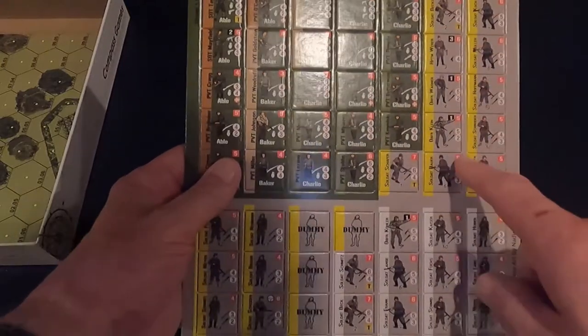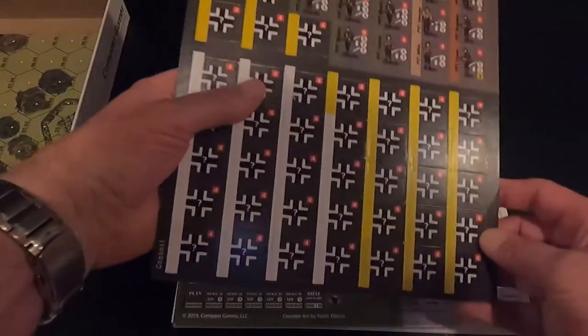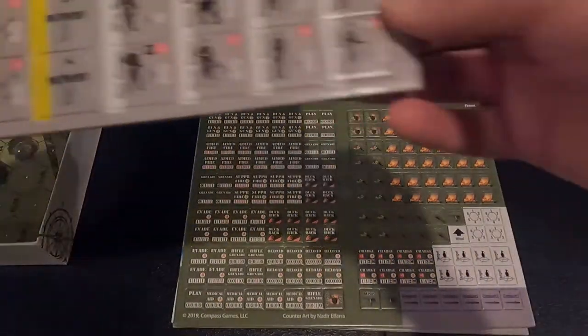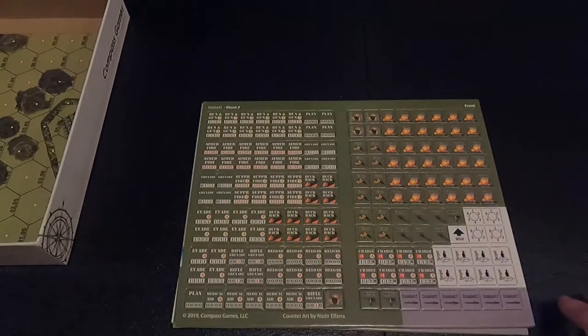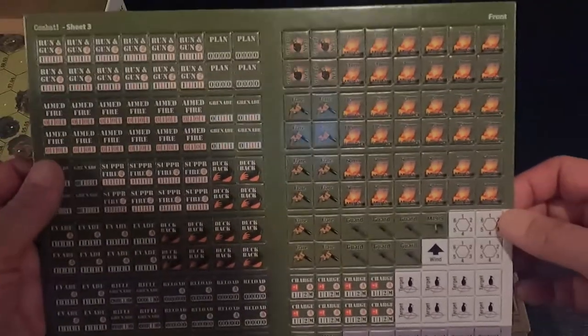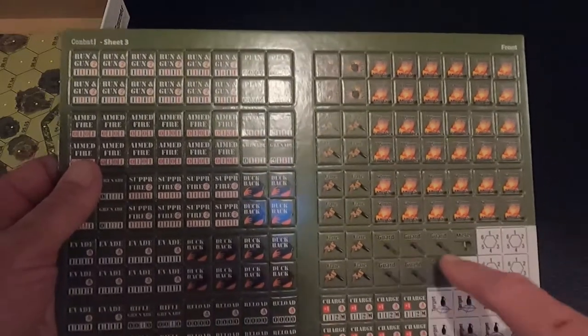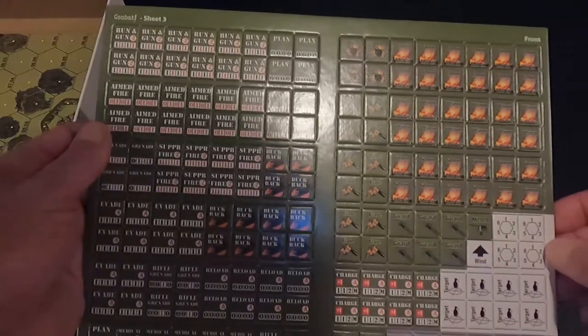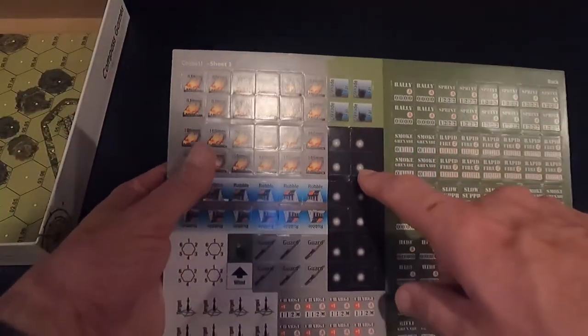Here are our soldiers — the German soldiers — and you have dummies in here for the fog of war effect. Very nicely done counters; they're not little thin things, they're nice and thick. The soldier counters are bigger. We also have U.S. orders, 81mm mortars, 105mm howitzers, explosions, targets, lots of counters, and flares for night scenarios.